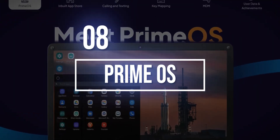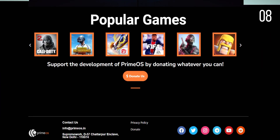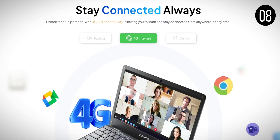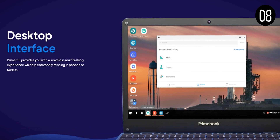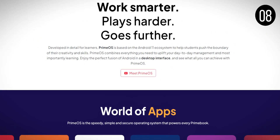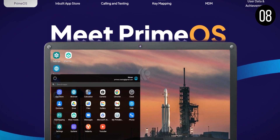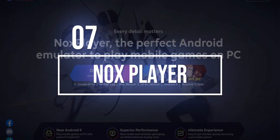At number 8, PrimeOS is installed as a partition on your hard drive. You'll need to boot into PrimeOS, but there's an installer EXE to help you through the process. Once installed, you'll have a full Android-powered desktop with Google Play support for almost all apps. Gamers will appreciate extra features like keyboard and gamepad support and script recording. The stable version runs on Android 7, with beta versions available for Android 11, although some bugs are expected with the beta. It's free, but be prepared to learn about partitions.